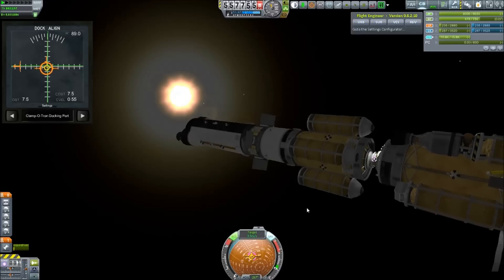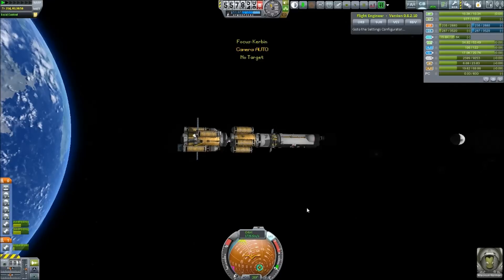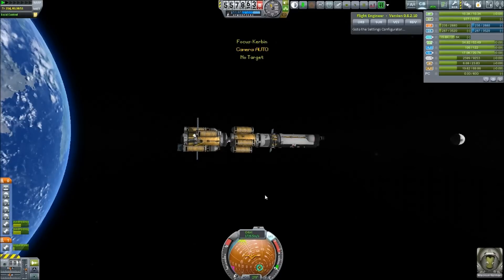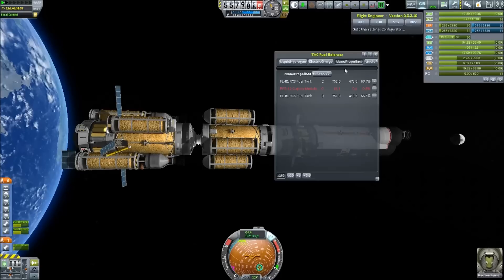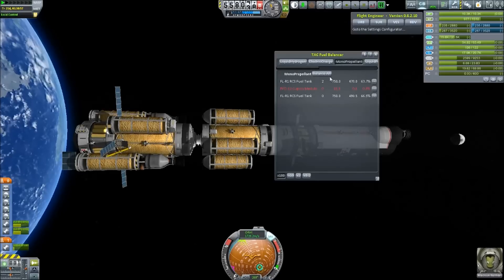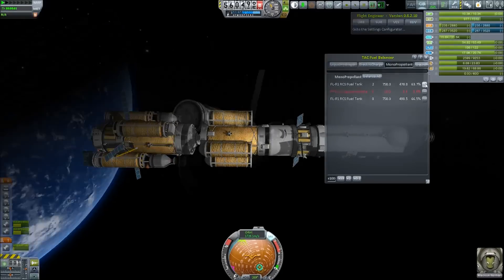We're going in for a docking — a bouncy docking. There we go. And now it is just a matter of refueling this thing. I use Tech Fuel Balancer for this because it goes a lot faster and is much more convenient.